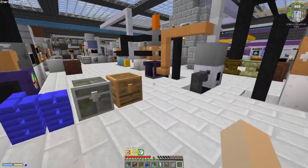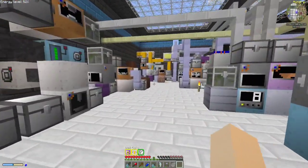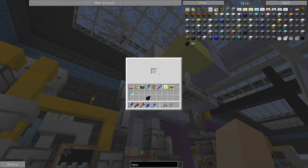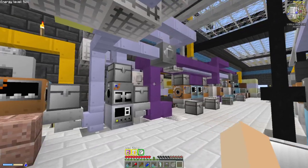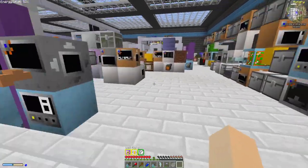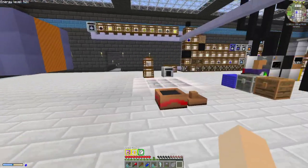We also use filters — filtering everything. I won't go through all the ore processing today, but basically we have filters that separate tinies here, regular there, and everything ends up getting put into that one ultimate pipe which runs the length of our base over to our storage room.